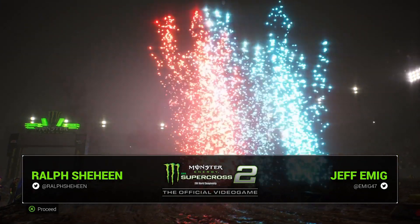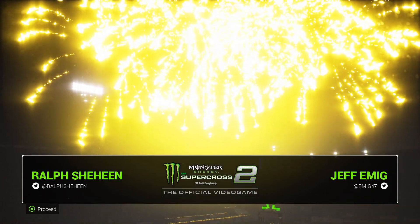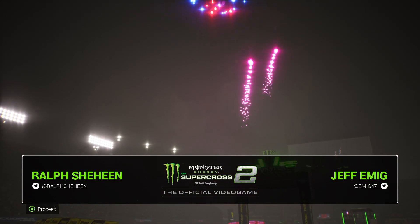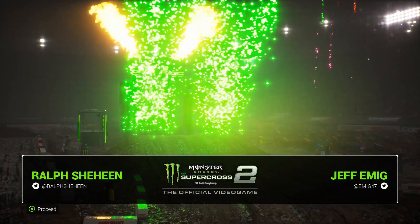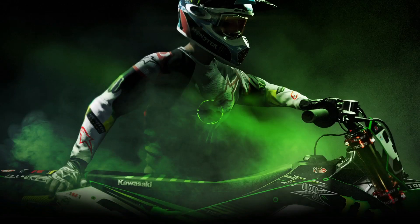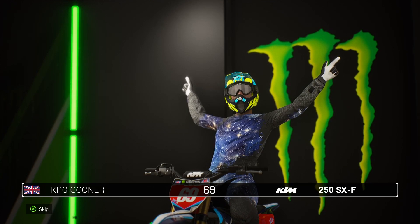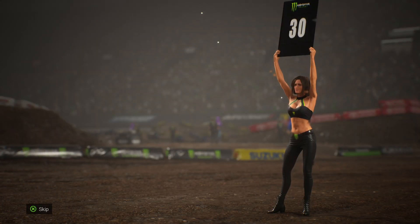The best supercross riders in the world are lined up in the starting gate here at Rice Echo Stadium in Salt Lake City. The altitude will certainly play an essential role in today's race - physical condition is all important. We'll see who is able to best make use of the results of their hard training. The roar of the engines is deafening - time for the gate drop in Utah.